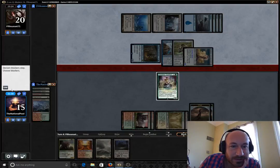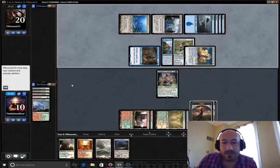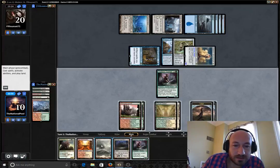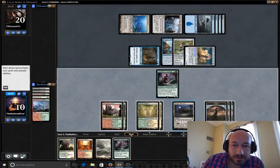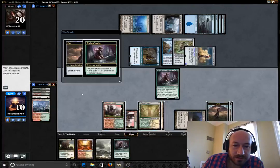Our lifelinker here could save us if he doesn't counter it. But we're still a bit of ways away — it's not looking too good for the kid. What do we do — a Kessig Wolf Run? We could get in damage, but I think it might be more important... six mana. So we've got our lifelinker coming down next turn. What we can do now is just try to draw some cards and see if we get a Path or something.